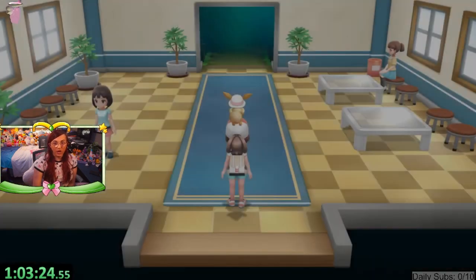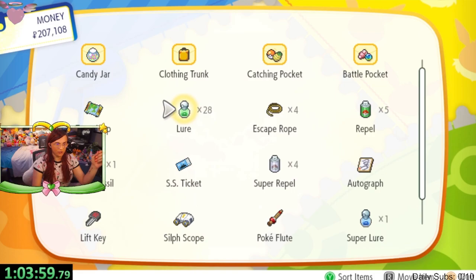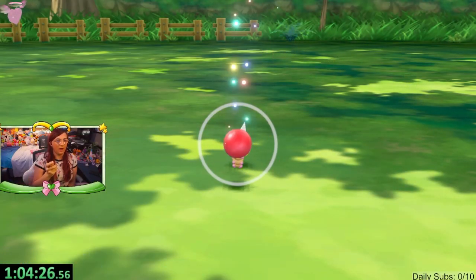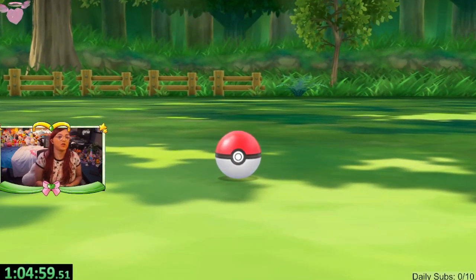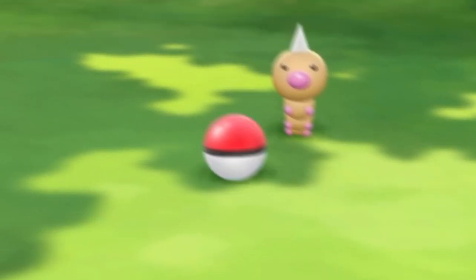We're going into Viridian Forest to shiny hunt in Let's Go. How it works is you start a catch combo. You need to use lures — they boost the spawn rate of Pokémon — and then just start catching. So we're starting a catch combo with Weedle. This one's the longest because of all the prep, and if a Pokémon runs away you lose your combo. You want to reach a catch combo of 31, which is when shiny odds are boosted.